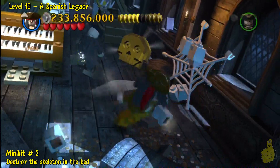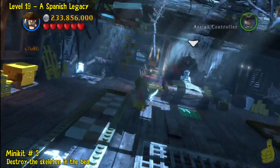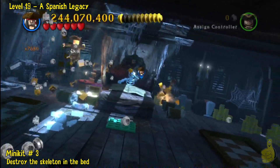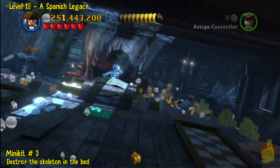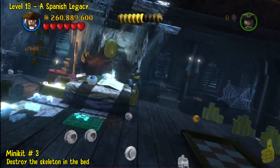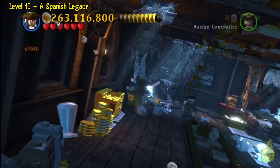Minikit 3 is going to be in the same room. So, before advancing, make sure you slap that lazy skeleton around — lazy bones. It's kind of tricky to get to. When you jump on the bed, it's like ba-boing, ba-boing, ba-boing. The best way to do it is just find a little sweet spot around the sides and smack them around a wee bit.